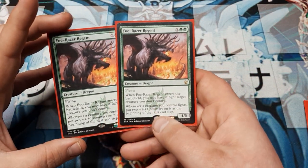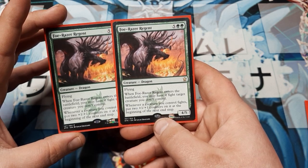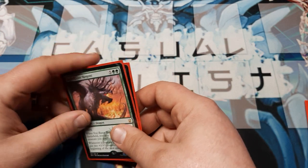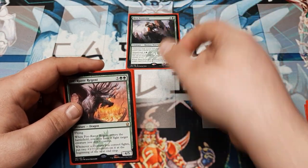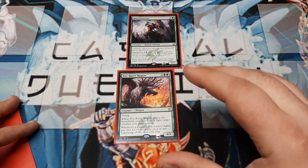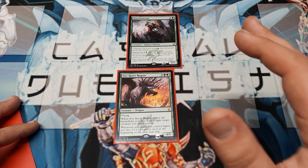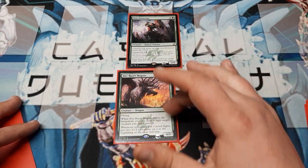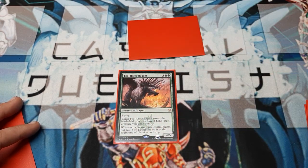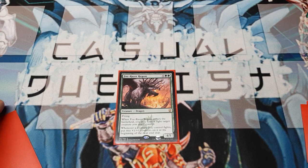Got to get some dragons, because that block was known for them. We're going to use the Foe-Razer Regent. Cast on seven, it's a 4/5 flyer. When it enters play, you may have it fight target creature you don't control — it's like having them do their own combat step outside of the combat step. For example: I play my Foe-Razer Regent, my opponent has a Den Protector that's a 3/2. I have it fight — the Regent's four damage takes it to zero, the three damage goes down on the Regent. And then at the end of the turn, the Regent's toughness returns during that semi-healing phase.